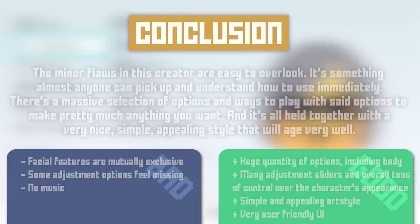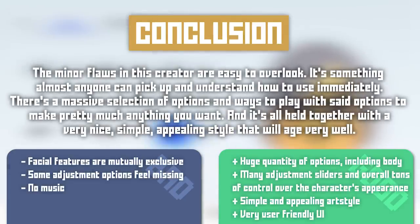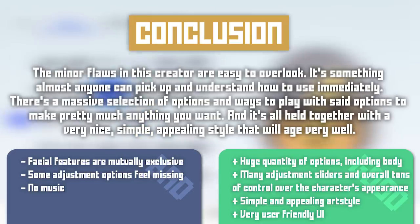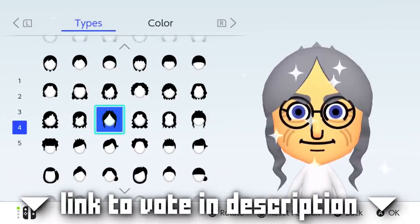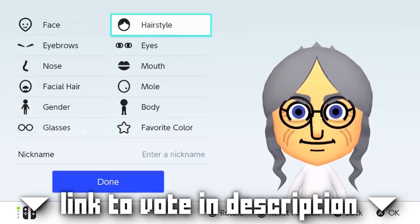Conclusion! The minor flaws in this creator are easy to overlook. It's something that almost anyone can pick up and understand how to use immediately. There's a massive selection of options and ways to play with said options to make pretty much anything you want, and it's all held together with a very nice, simple, appealing style that will age very well. This has been Character Creator Critique — be sure to vote for which character creator you'd like to see next, and I'll see you then!